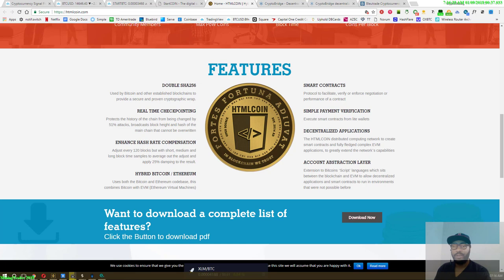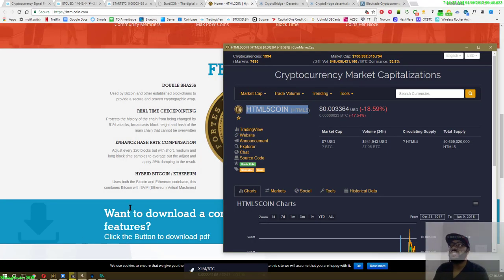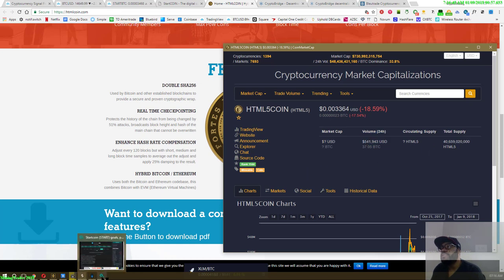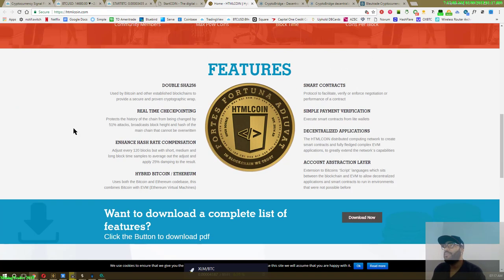Let me explain. First off, it's already listed on CMC - CoinMarketCap - and the market cap is unknown. It's doing eight million dollars in volume and it's ranked around 1100. That's a good ranking because they rank things by market cap, and that's the low market cap area.